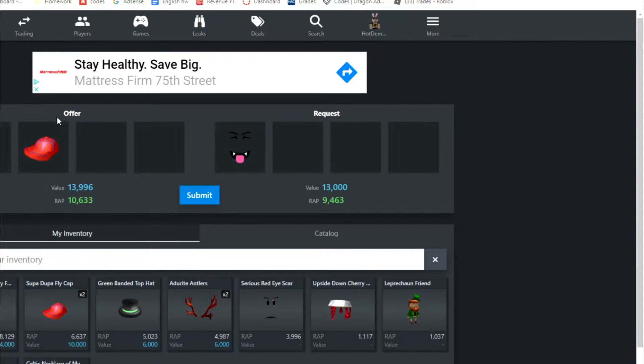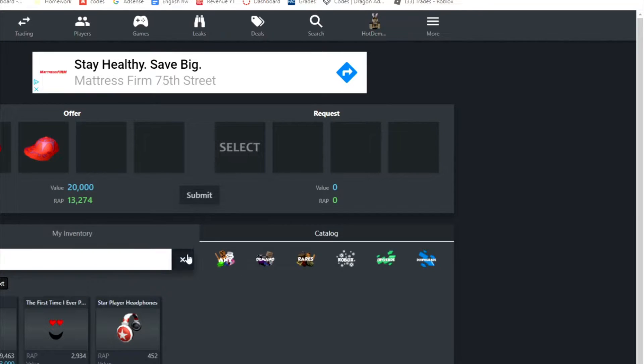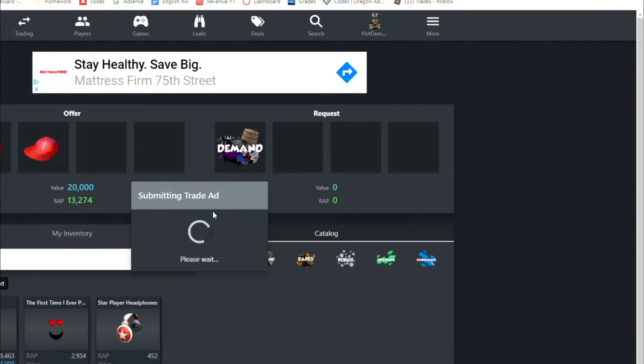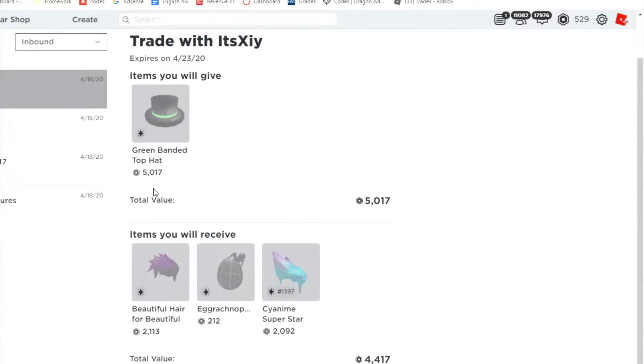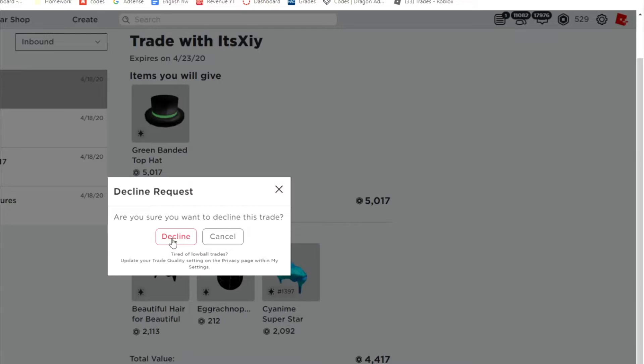Here we gave the Green Bandit Top Hat to the winner. Now I need to trade away these Super Dupa Fly Caps because I don't want two of them — I want a variety of items. Let's go ahead and create an ad, set it to 'demand' or something and just submit it. I don't think anyone's gonna send me any trades though. Let's take a look at our inbound trades.